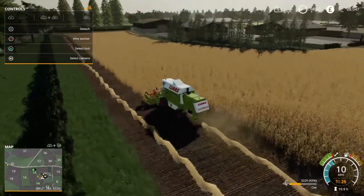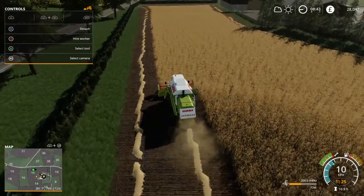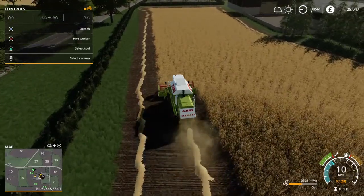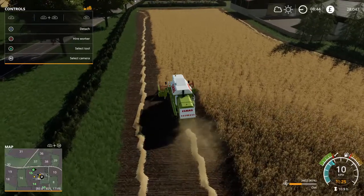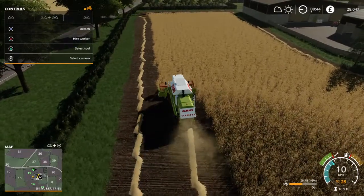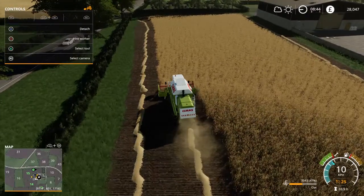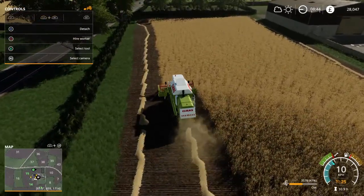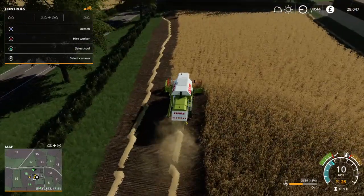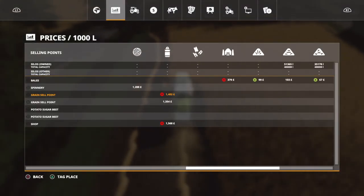I could have hired a worker but it's going to be quicker if I do it myself. We need to check out the prices for all the dairy farm stuff. I need to get working as fast as I can — mowing all the grass, getting it into the silage bunkers, getting the cover over the pit, and letting it ferment. We'll need the silage for feeding the cows, and we'll also need it to sell. Silage will be a lot more money than grass, hay, or straw — there it is, 379.